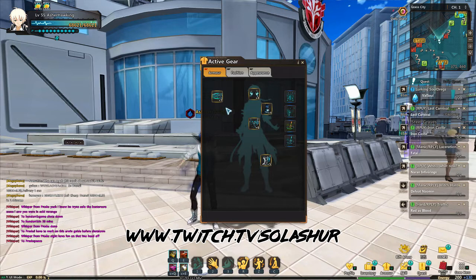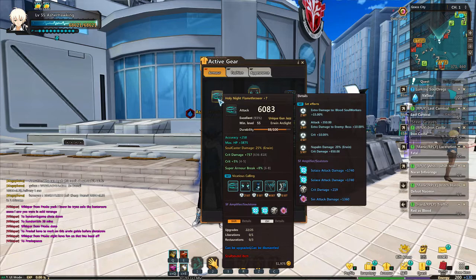The gear you want to focus on is the Viscarious Calling set. The set bonus gives damage to blood, soul worker's attack damage, boss damage, crit percent chance, napalm damage, and crit damage. The main stats you're focusing on in this set are attack, boss damage, crit percent, and crit damage. This is the best damage set applicable for Erwin.